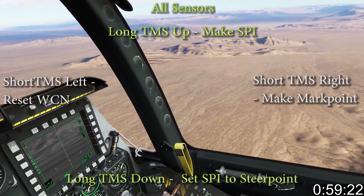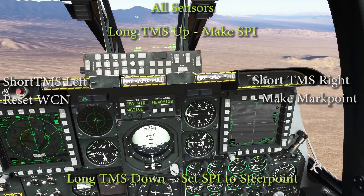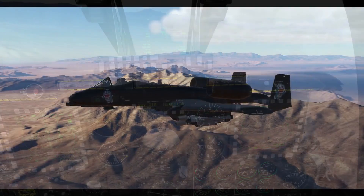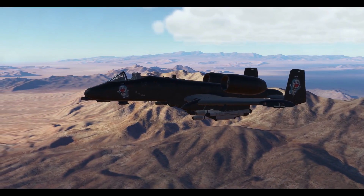In all sensors: long forward marks a steerpoint, long aft sets speed to steer point, short left resets WCN, and short right makes a mark point.